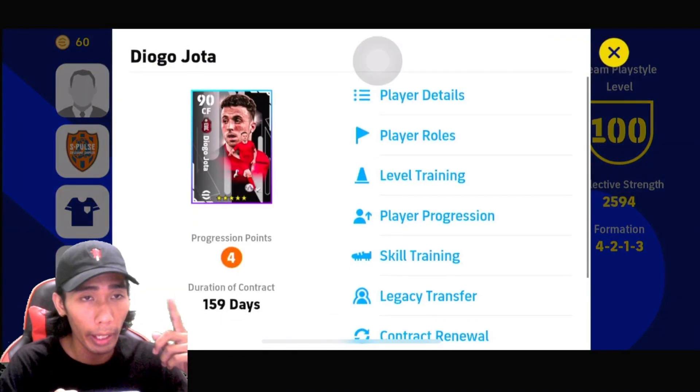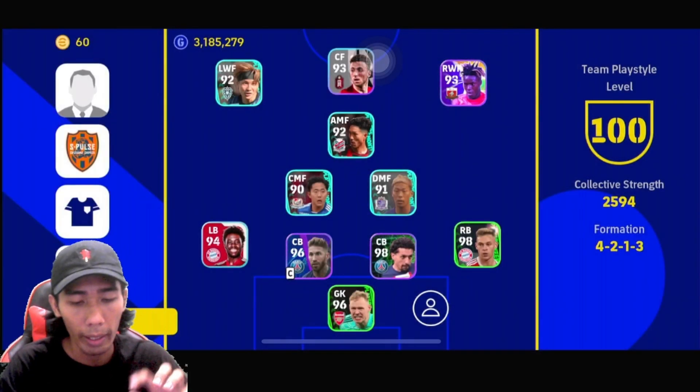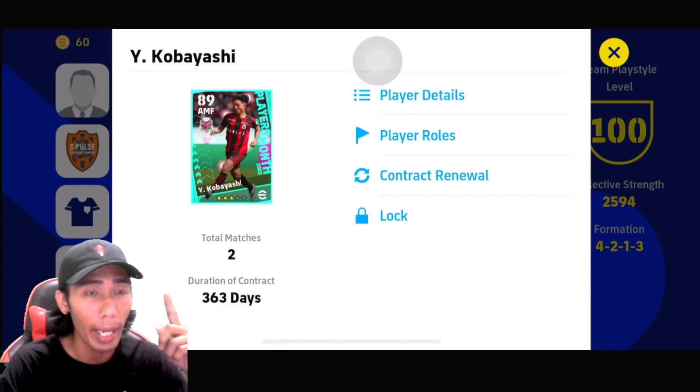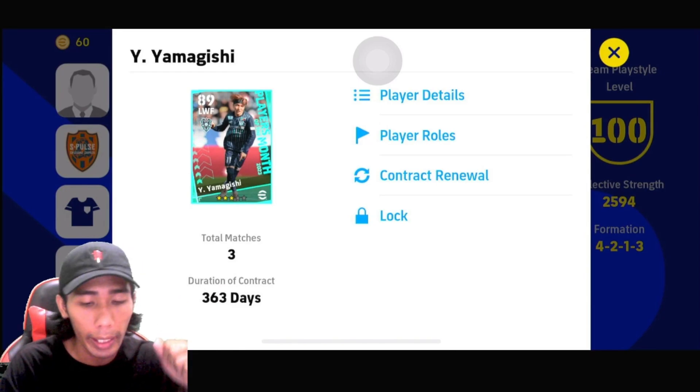Depan ni saya pakai Diego Jota - Diego Jota ni dummy runner. Kita throw versus user match. Saya ada claim Kobayashi ni juga, tapi kita akan try review dia untuk next content. Kita fokus hari ni dekat Yamagishi. Let's go!